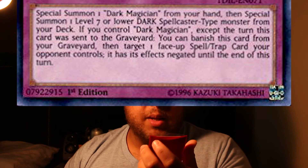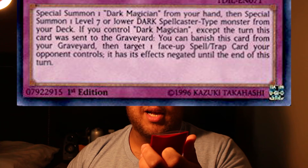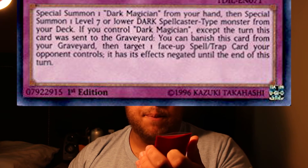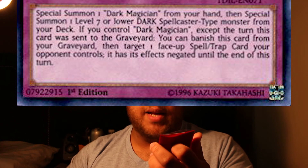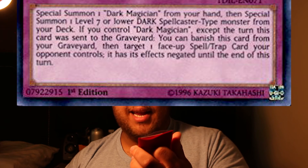The second card we're going to be looking at today is Magician's Navigation. Special Summon one Dark Magician from your hand, then Special Summon one level seven or lower Dark Spellcaster-type monster from your deck. If you control Dark Magician, except the turn this card was sent to the graveyard, you can banish this card from your graveyard, then target one face-up Spell or Trap card your opponent controls — it has its effect negated until the end of this turn. Initially, it's not too bad. You get two free summons out of it and a one-turn negation, provided Dark Magician is on the field.